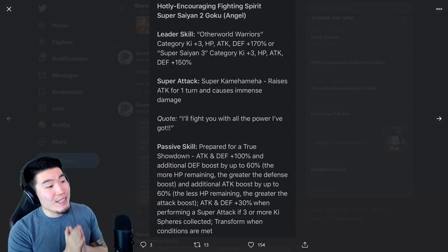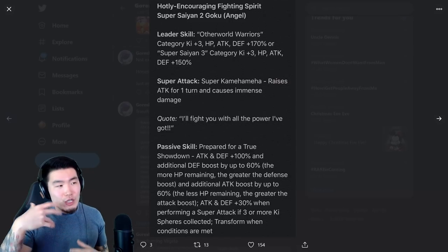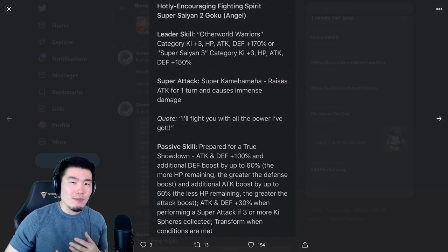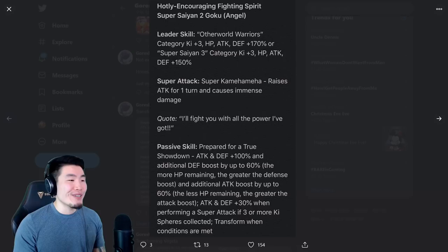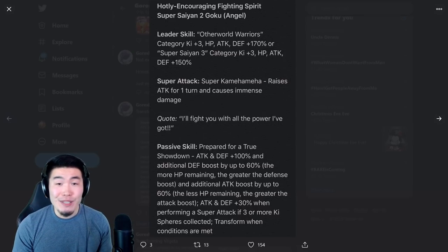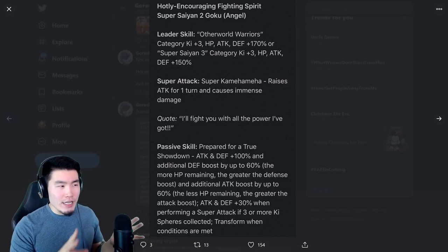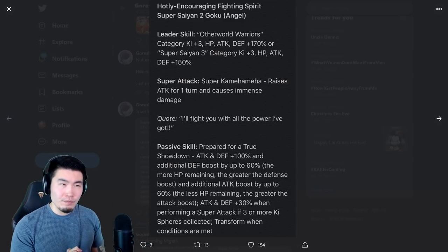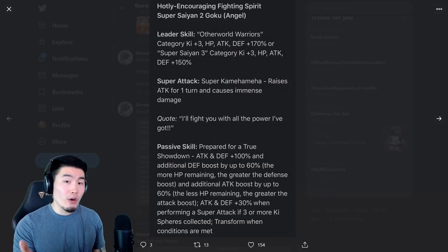We're going to jump in starting with the Super Saiyan 2 Goku. There's a lot of stuff to get through. I'm going to try to do a little bit of analysis, but not too much so this video doesn't end up being like 30 minutes. Leader Skill is Other World Warriors Category Ki Plus 3, HP, Attack and Defense plus 170%. It's going to be interesting to see what this category actually looks like, but I don't think it's going to be very big.